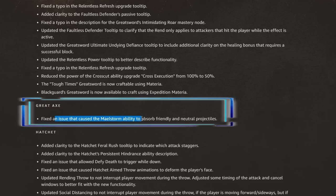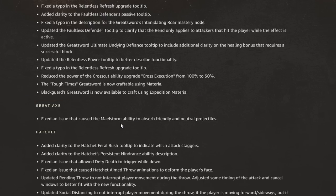For the great axe, they fixed an issue that caused the maelstrom ability to absorb friendly and neutral projectiles. This is actually big — if you didn't know, the maelstrom would sometimes grab your own projectiles if you were on the same team as somebody using it. This is going to be very nice for people that have great axe players on their team in arena or OPR, so your abilities aren't just going to disappear because of a teammate's great axe maelstrom.